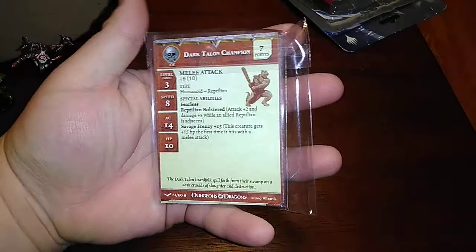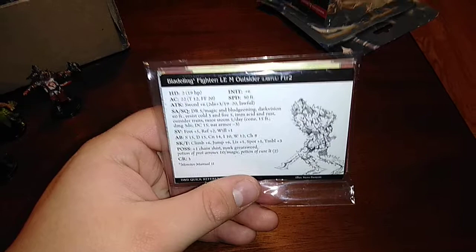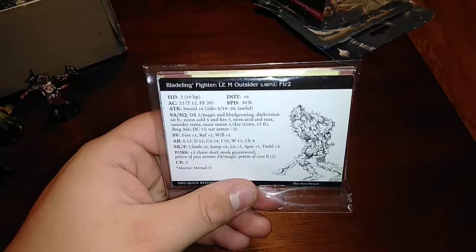Now moving to my Miniature Market and other eBay orders. I love how Miniature Market sends these old D&D stat cards with their minis — very useful for older monsters not in the Monster Manual. For instance, the Bladeling Fighter here — lawful evil, male outsider — gives you speed, AC, and HP stats. You can adjust them to make a fair fight for your characters without making things too homebrewed or ruining the game.